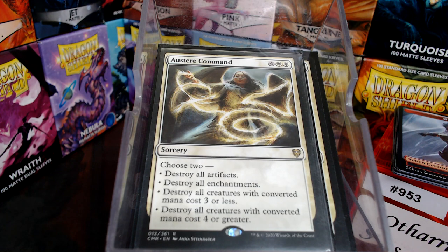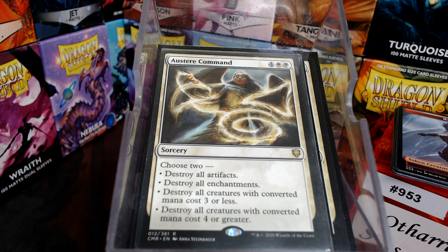Austere Command rounds out the mass removal. Strategically, you need to be the one with the big wide board, so you want to wrath early — ideally on turn four — then play Othari on turn five so you're the dominant presence on the board. There is an arch-enemy quality to that, and the table will band together, but sometimes it doesn't even matter.